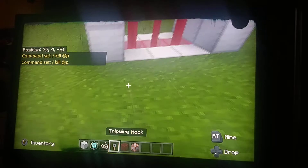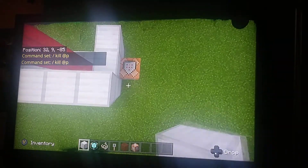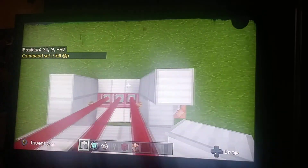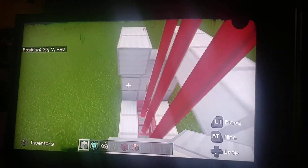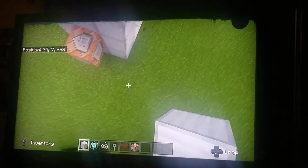And there you go, now you're done. You can put anything on the other side, like a chest or diamonds or something, since the new update came out.